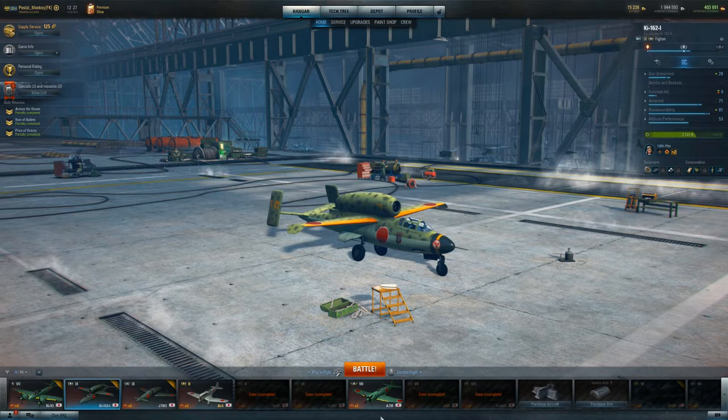Hey there, Postal here. So today we are continuing along the marginations with Japan, and I've got KI-162I — Roman numerals in a Japanese plane.